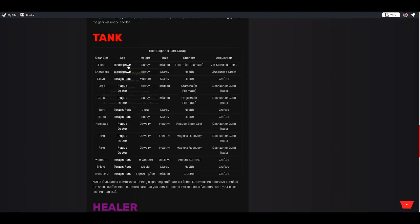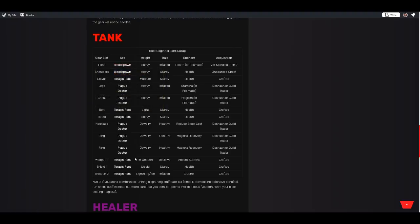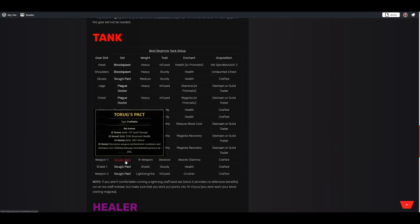Next up we have tanks. For the monster set, use two pieces of Blood Spawn: it adds a line of Stamina Recovery and when you take damage you have a 6% chance to generate ultimate and increase your resistance for six seconds, occurring once every six seconds. It's one of the best sets in the game for tanks — gives you Stamina recovery, ultimate generation, and extra resistance. One of our five-piece sets is Torug's Pact on the weapons: a line of spell damage, maximum health, armor, and it decreases weapon enchantment cooldown while increasing non-oblivion damage enchantment potency by 30%, making that back bar crusher enchant incredibly strong.